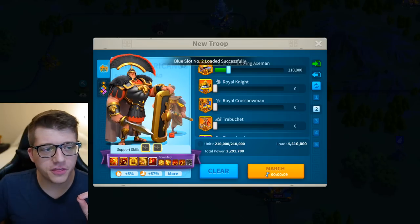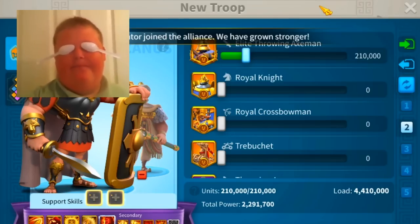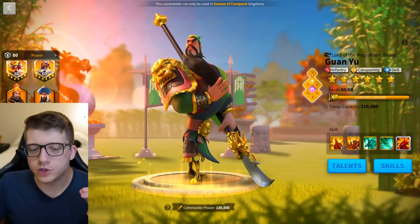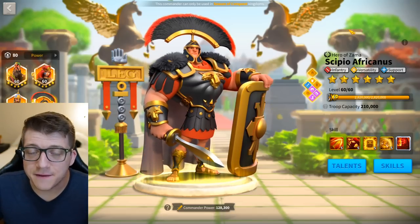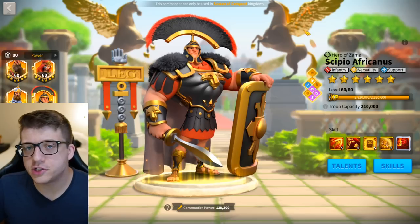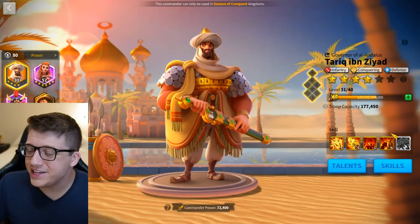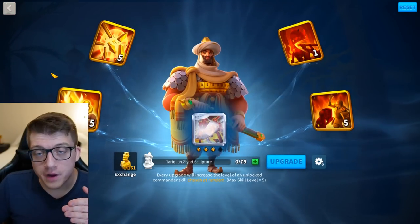Moving on to pair number two: CPO primary with Tarik secondary. I was talking to people over on the Infantry Fortress — the infantry-dedicated Discord — about a couple of different builds I was considering, and we landed on CPO with Tarik. Right now my Tarik is 5515. I used nine skill resets trying to get there, which was very painful. When I got my 5515 Nebu I only used two skill resets, so I got really unlucky.